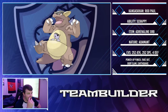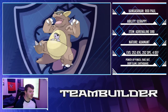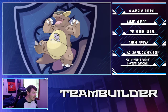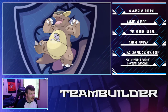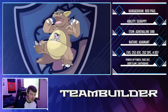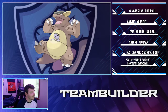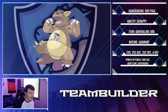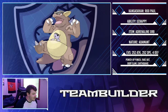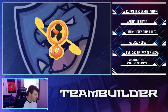First things first, we're going with RuPaul the Kangaskhan with the Scrappy ability. I had a cute little idea involving running an Adrenaline Orb on Kangaskhan. Due to Scrappy, I'm unaffected by Intimidate, but Brent has two Intimidate mons — Quilfish and Luxray — so if one of them pops my Adrenaline Orb, I get plus one Speed. With max Attack, Adamant nature, max Speed, Power-Up Punches and Fake Outs, this thing absolutely tears through his team.